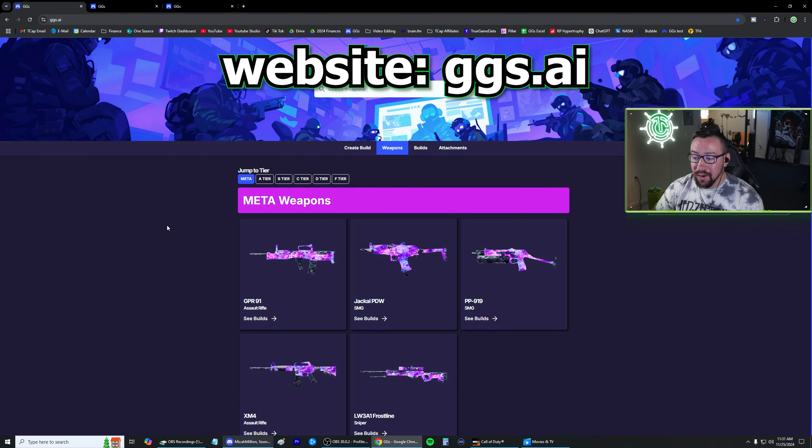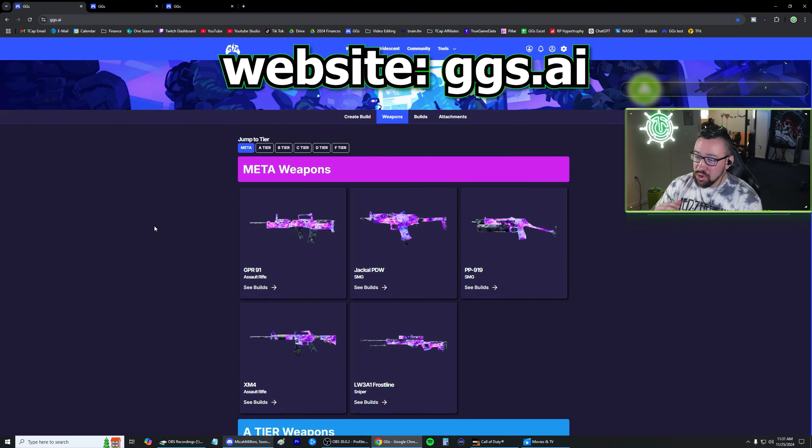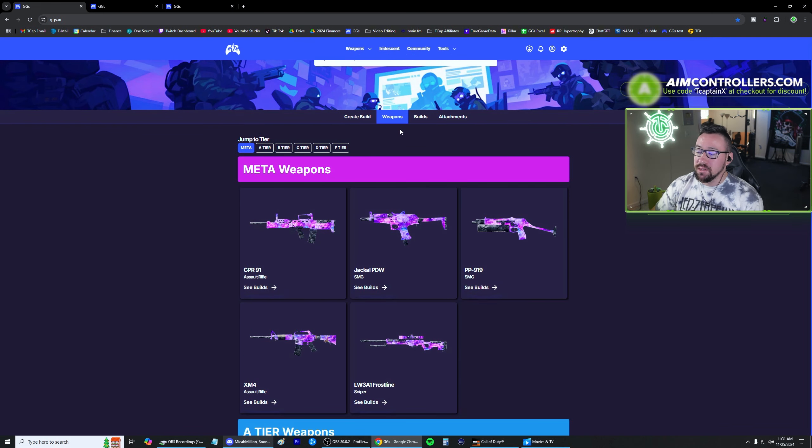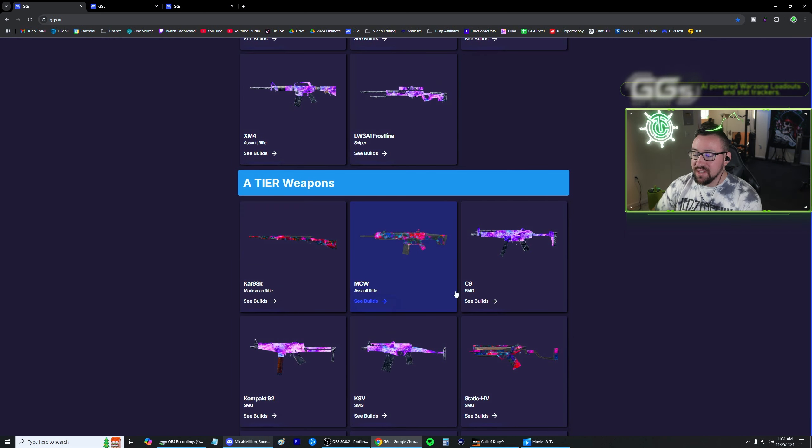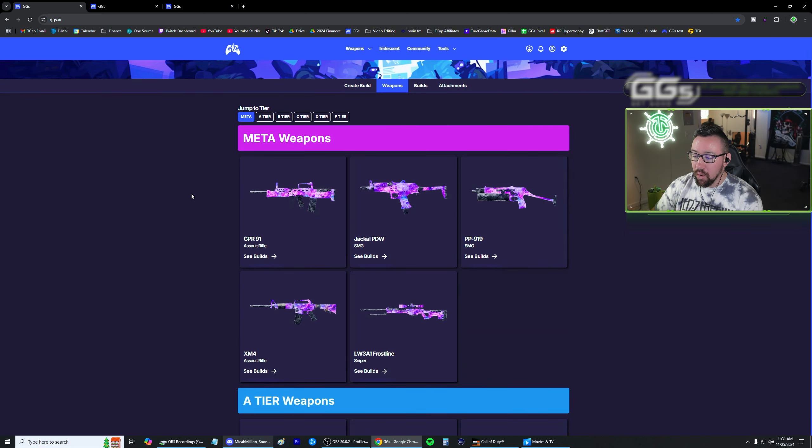Shout out to True Game Data for helping us get our attachments up to date finally. So if you want a quick look at what's the meta, if you go to the weapons tab here, it's going to show you what guns are defined as meta, what's A tier, B tier, and so on.